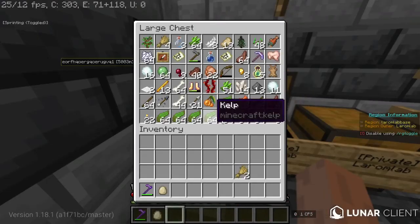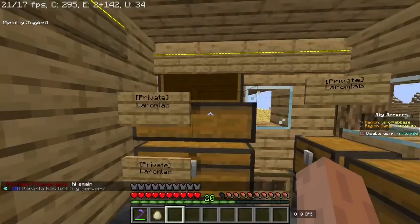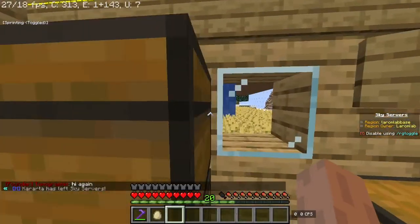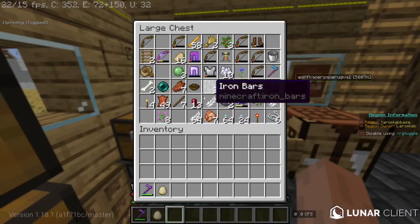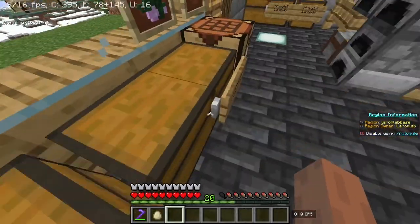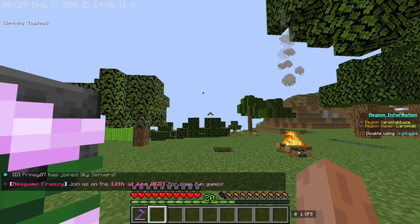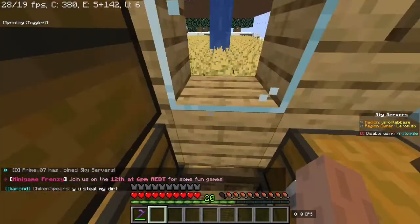I've got a bunch of chests just full of random junk over here. This is also a random junk chest. This is full of stuff I've gotten from my giant farm out there, which you might have seen earlier — I'll be getting to that in a second. Random junk chest. This is more specific — stuff I've gotten from Skeleton's Corners. We're gonna throw that egg out here. Well, that was an egg.